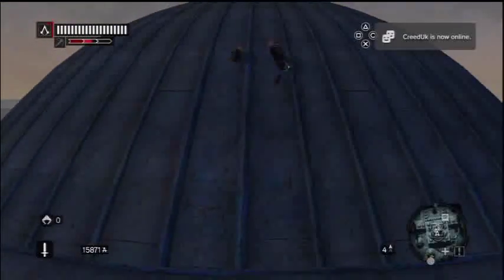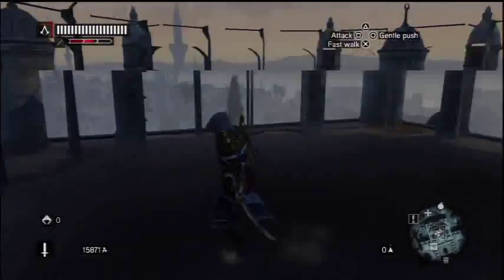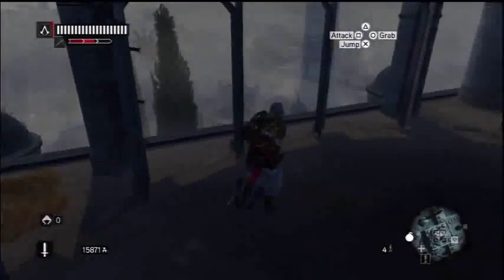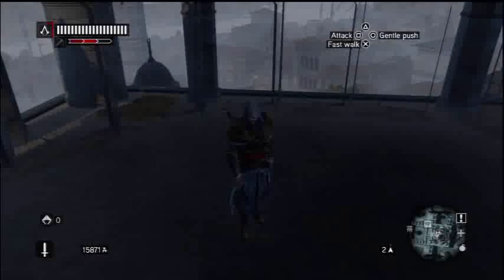You just sort of hold onto the ledge and drop in, and you happen to drop inside a room. This is obviously the secret room — it's pretty cool. Thanks for watching. If you can, share it with your friends and see who can get in here first. Click the top right for more Assassin's Creed Revelations content.